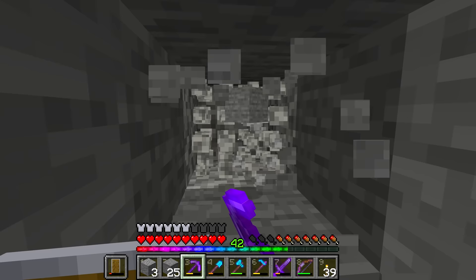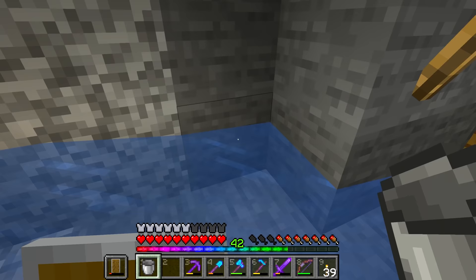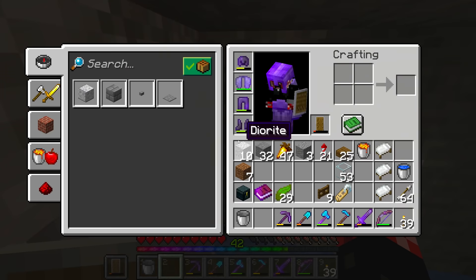Let's go ahead and make the kill chamber - it's going to be a 2x3, and that is what we're digging out right now. We are going to place down our water bucket, which is going to make all the items flow across the ice there and into where we need it to go. Let's go ahead and place down a whole bunch more signs, and then of course we need to place down the lava for the actual killing mechanism itself.